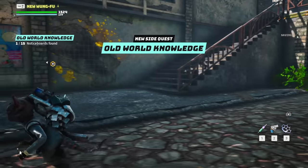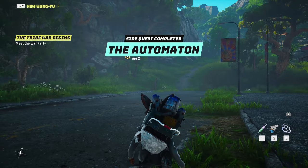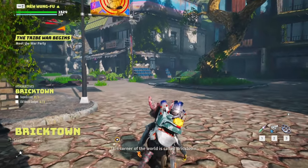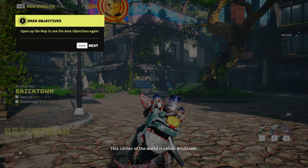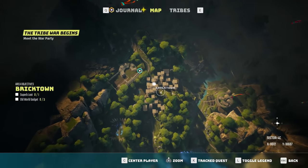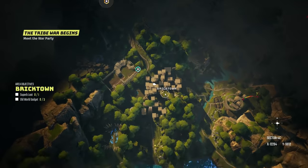There must be a track somewhere in this brick town - is the narrator the bug? Oh, so we could actually go explore up there if we wanted to. The tribe war begins - meet the war party, new side quest, Brick Town. We have some side quests. I kind of want to just look around Brick Town and see what we've got going on. This corner of the world is called Brick Town - open the map to see the area objectives.